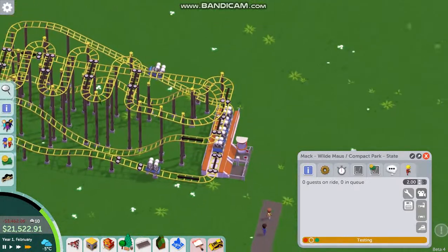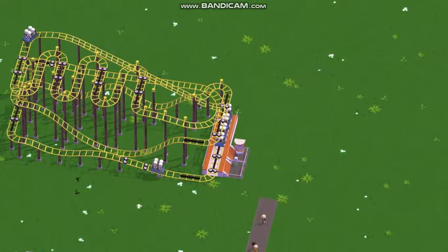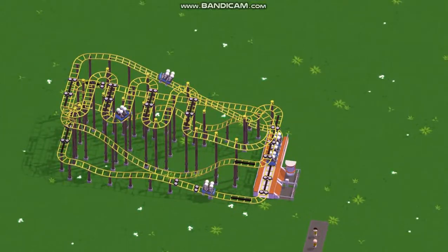First car goes. Second car will not go until the first one is off the hill lift. Then the third car will go once the second car is off the hill lift. So at any one time there are two block sections between the cars, and this allows multiple cars on the track at any one time.